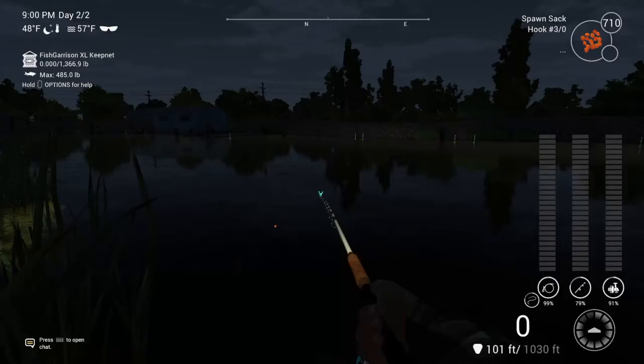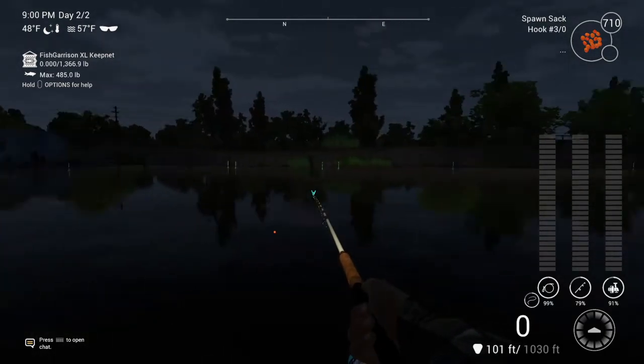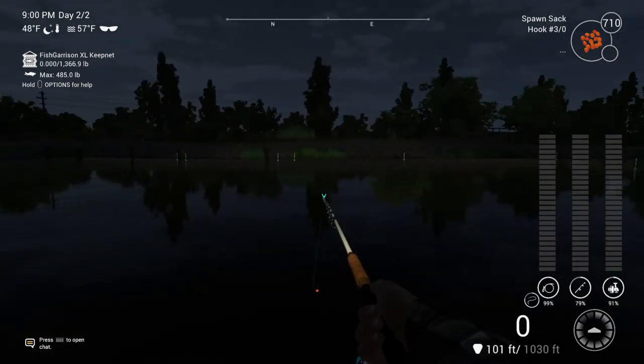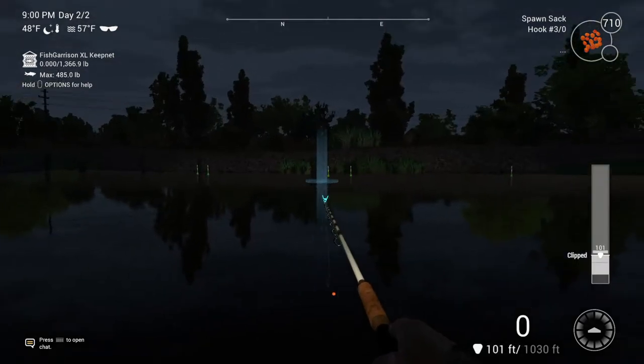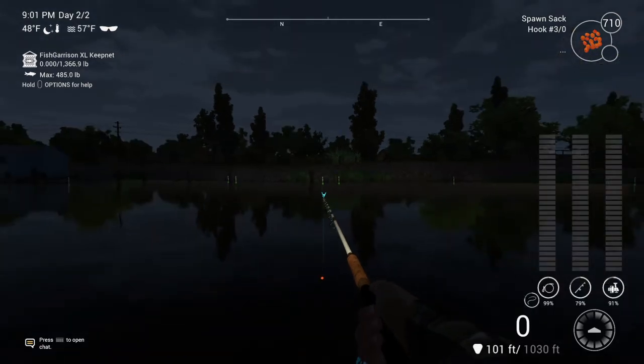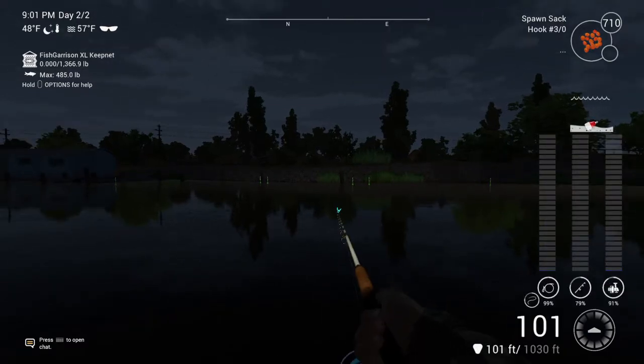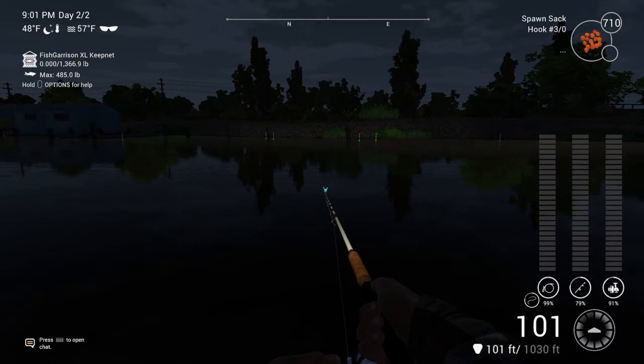Spot one is right here — once you spawn at the island you're gonna look over here at these poles. I night-skip these fish because there's no cooldown, and again you're gonna fill your net real quick. As you can see, my line is quick-clipped at 101 feet. I'm gonna leave it at that because that's gonna work for all three of my spots. On the bottom you see where it says 101 slash 1030 — I clip my line for a couple reasons: one, I always have the perfect cast.